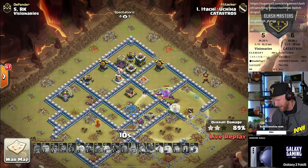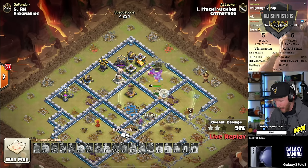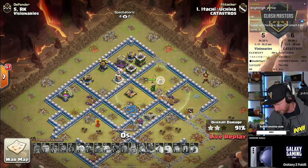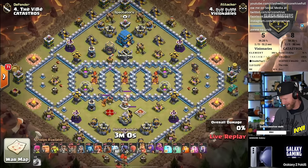The pekkas kind of outran all the other troops while they stopped to fight off the clan castle. It's a 91 percent, so the split between the teams is now 10 buildings. If visionaries get a triple right now, they'll tie up the war.